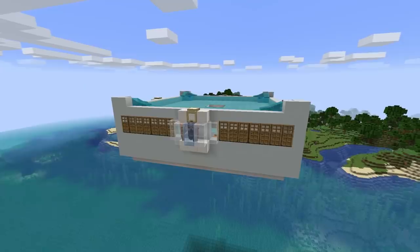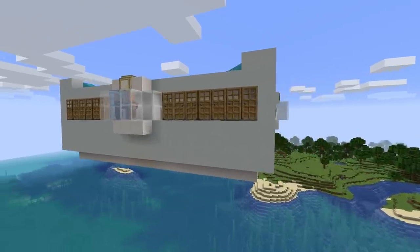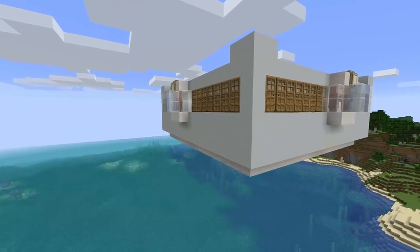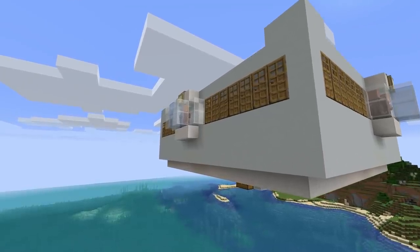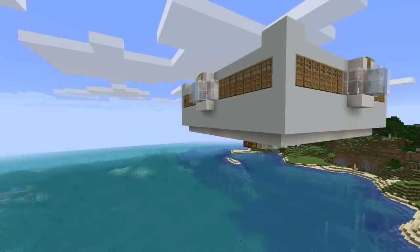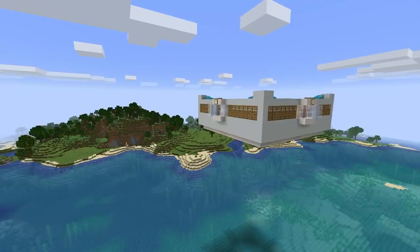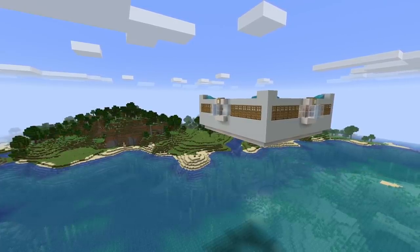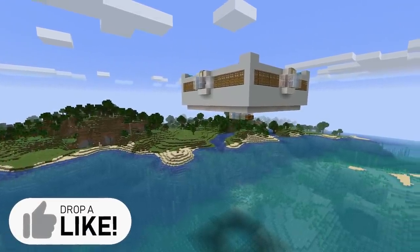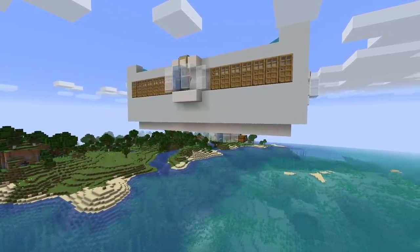Possibly the biggest thing you should definitely do before you update your world has to do with this old-style iron farm right in front of me. 1.14 breaks these things — old iron farms, from this simple one all the way up to crazy iron titans, will no longer work. Before updating, you may want to consider a nice long AFK session near your iron farm. There are working 1.14 iron farms, but none have the amazing rates of things like the iron titan.